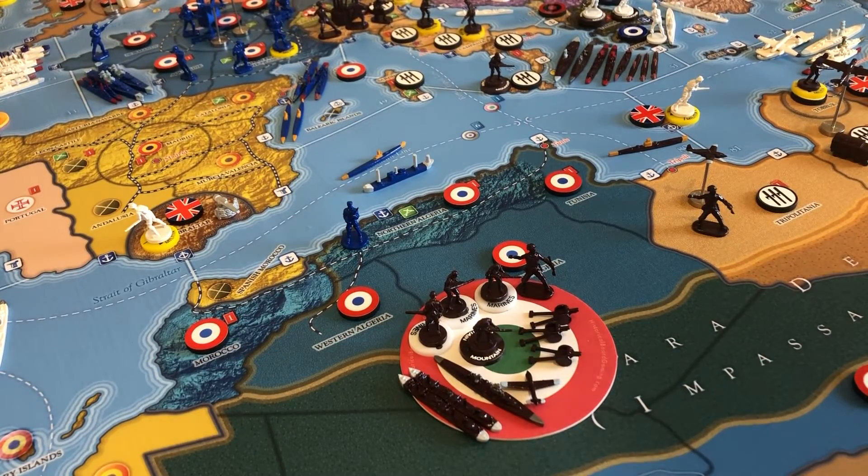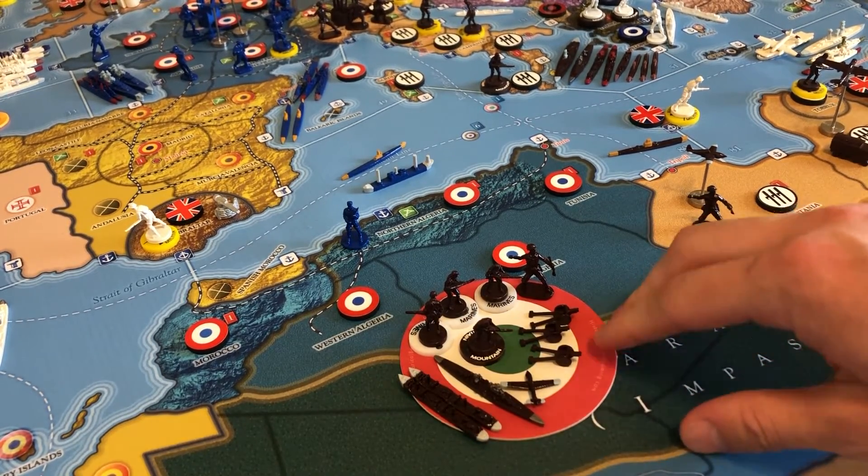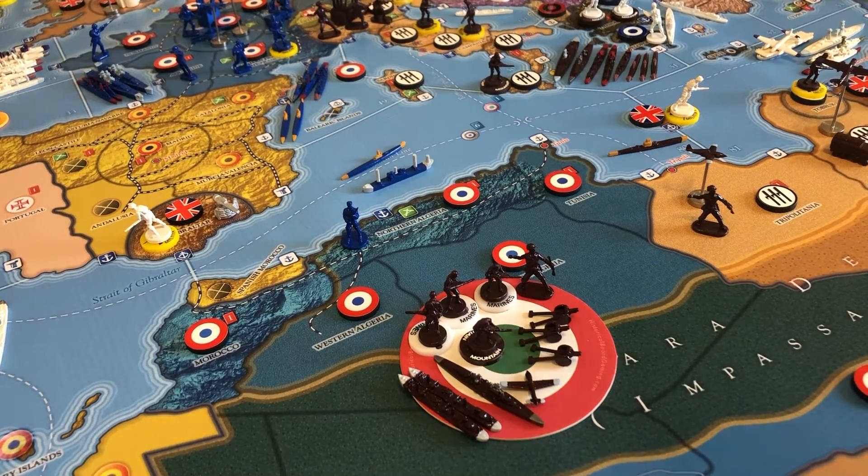Two transports are really important to shuttle troops between Africa and mainland Italy. The worst thing about their start is that they don't start with a transport — you're spending about one sixth of your income just to get anything done. I like to build a second transport for more flexibility, and then three marines to amphibiously land somewhere in your first round, whether that's Gibraltar, Eastern Egypt, Trans-Jordan, or even Turkey if you want to go for it.